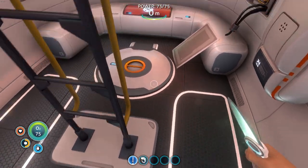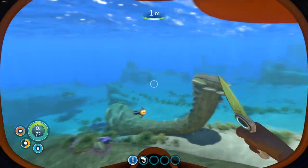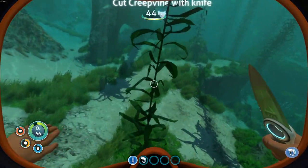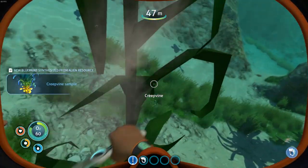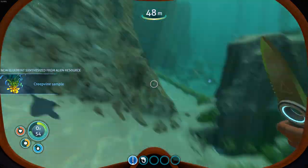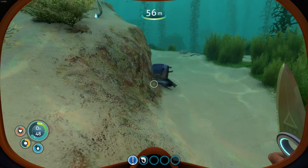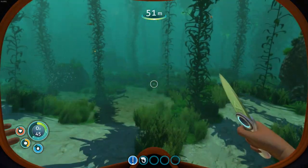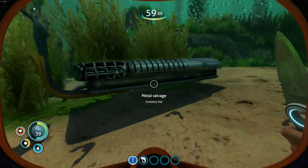Okay, well at least now we know where some silver is, if we can find wherever that was again. I'm going to see if I can find that place again. Oh, I've been told something — cut creepvine with knife. Still didn't find that cave or any other cave to be honest, but this looks like something. What have we got here? Salvage? Inventory is full so can't really do much about that. All I'm really looking for are those things to scan — that's salvage as well. There's a lot of salvage down here actually.